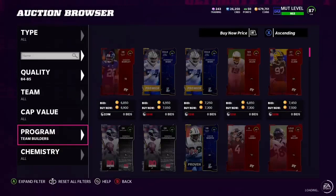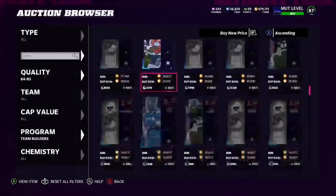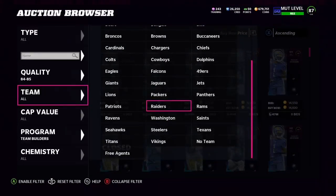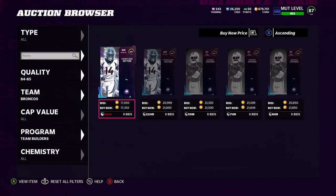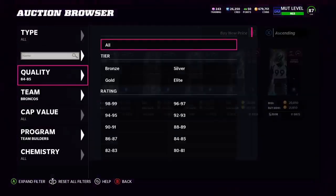The first method is the 84 Team Builders set. I talked about it a couple weeks ago, but it still works tremendously well. These are only selling for around 10k, but if we go to some popular theme teams and look at decent 84 players that people want — like the Broncos getting more popular — Cortland Sutton is selling for 20k. So if we go and look at how to complete this set, it's very cheap and we're able to make a lot of profit off of this.